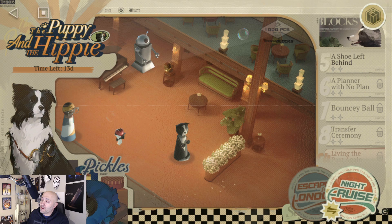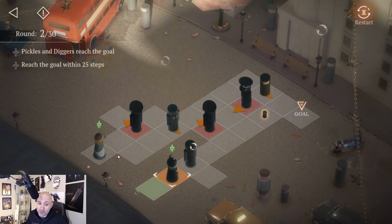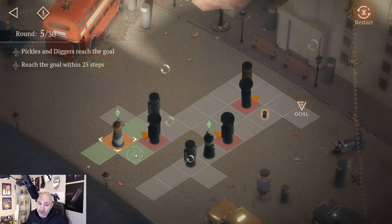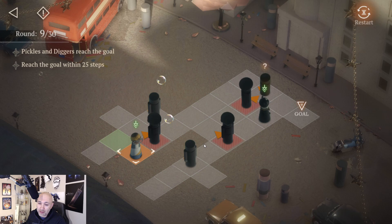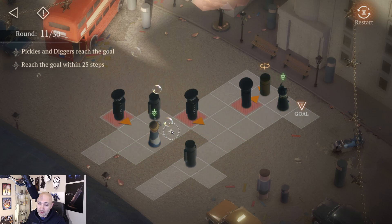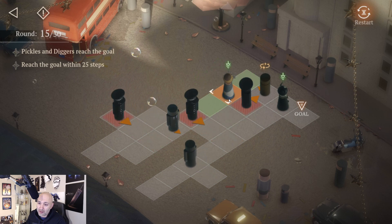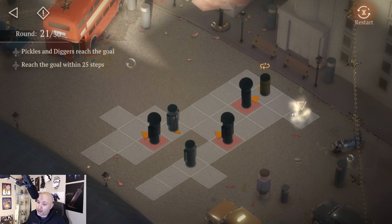Alright boys and girls, we have completed the Escape from London puzzles. If you haven't checked that out, go back and check out the video that just dropped. We're going to do Night Cruise next and try to complete this just as fast. First off, let's jump up here, move over, get him moving, move this guy out of the way and get him to the can.